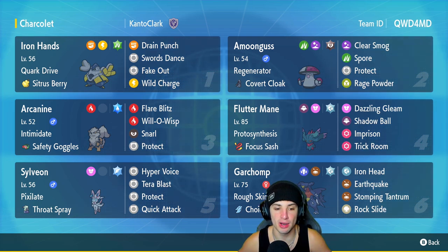Our fifth Pokémon is going to be Sylveon — great solid Pokémon, very decent bulk, very good Special Attack. It has Pixilate and the Throat Spray. Use Hyper Voice to pop the Throat Spray, get the plus one on Special Attack, and then Sylveon just hits harder for the rest of the match. It also has Tera Blast, Protect, and Quick Attack for priority.